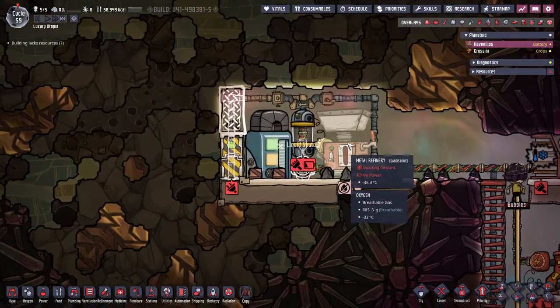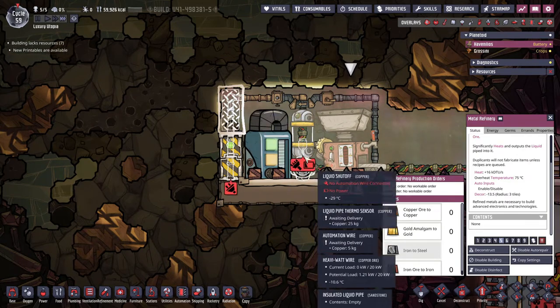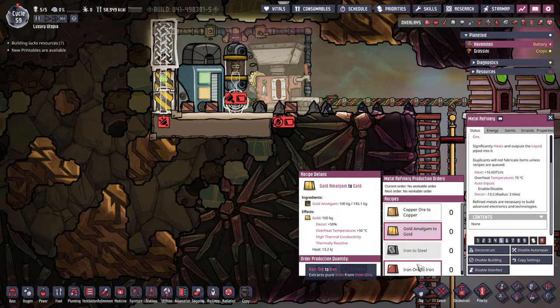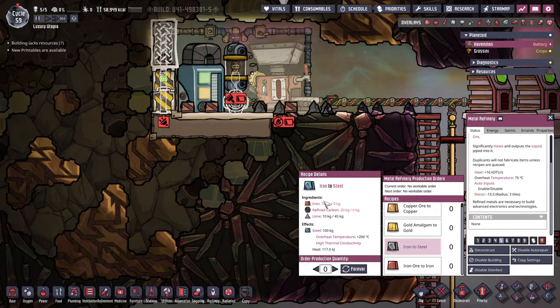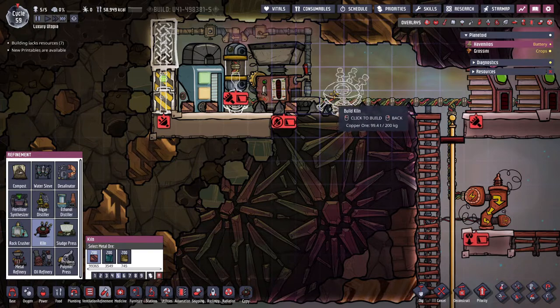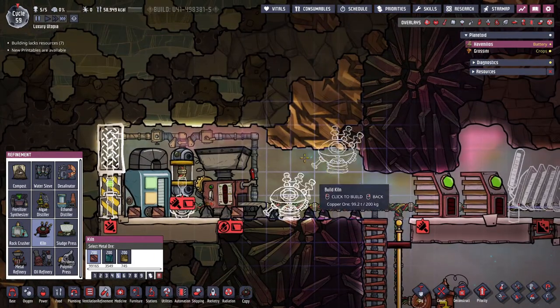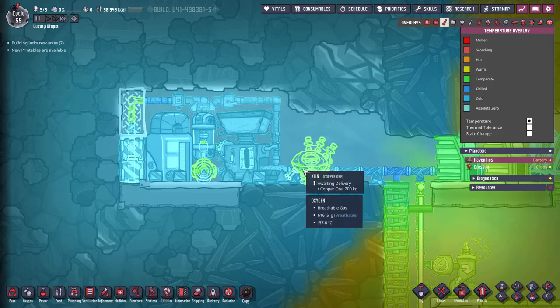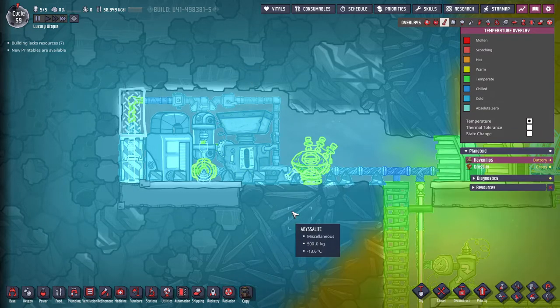They've made amazing progress — we already have the metal refinery built, with some automation still to be built. In this machine, if we use 100 kilograms of copper ore we get 100 kilograms out; same for gold, same for iron. We can also make steel here, which takes iron, refined carbon, and lime. For the refined carbon we need to make a kiln, which we don't have yet. This generates a lot of heat — 20 kilo-DTUs — and interestingly it doesn't use any power.